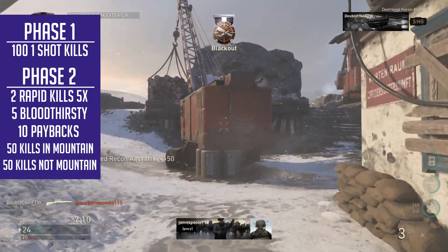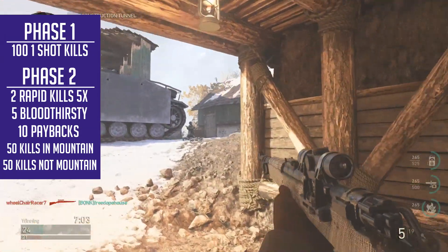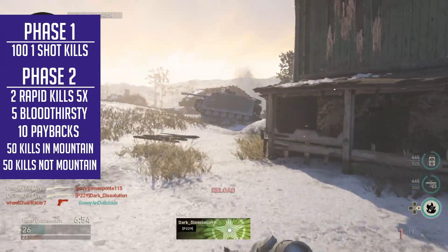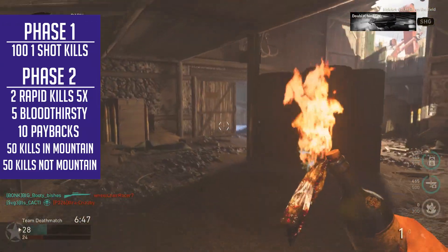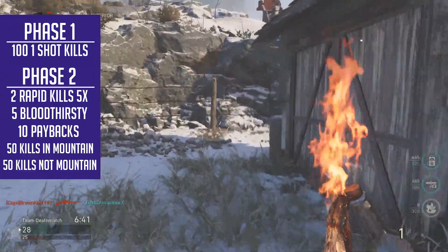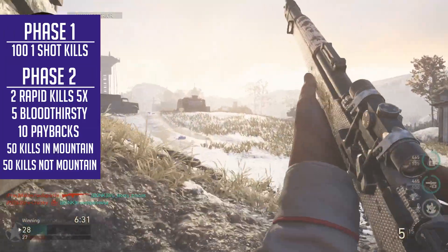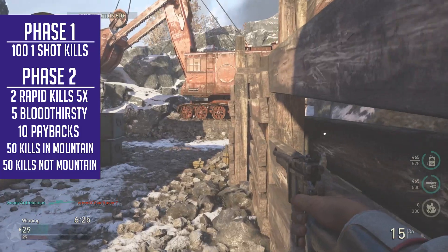You need to get five bloodthirsties with just the gun you are working on. You can't use pistols, lethal grenades, or kill streaks — that breaks the streak. I would recommend using non-lethal grenades, as that will help you accomplish this. This is likely to be the most challenging portion. Third in this phase, you need 10 payback medals — fairly simple, you just got to kill people that have killed you, which will likely happen without any effort at all. Then you need 50 kills with the gun while it is inside the mountain division — the one native to snipers. Then you need 50 kills while you are not in that division. I personally recommend infantry, as the extra attachments like extended mag give you more freedom and ease on knocking out things like bloodthirsty.